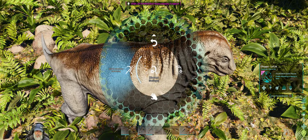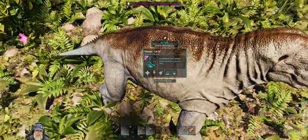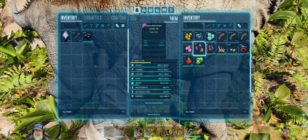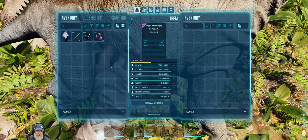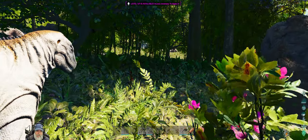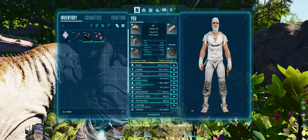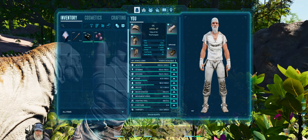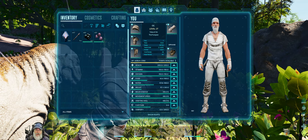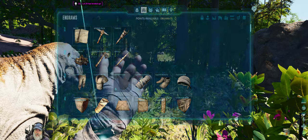Disable resource harvesting — copy settings back. He's just filling up his inventory. Let's get a level up, but first save the game. We've got 150 stamina and health up. I think I'll just keep pumping weight for now, but eventually we'll need to start putting points into fortitude and melee damage, maybe oxygen too for the water. Let's get weight up to 300.